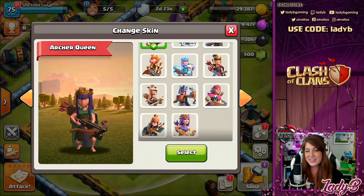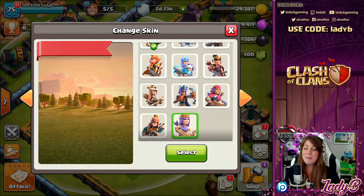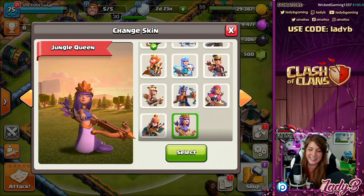What's going on guys, welcome back to the channel. Today we get a sneak peek into the newest hero skin to come for the June Gold Pass, and I'm going to tell you right now it's pretty amazing. We've got this Jungle Queen - but do you notice something a little bit different? Oh my goodness, I love this.